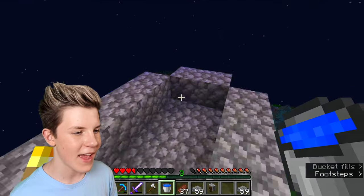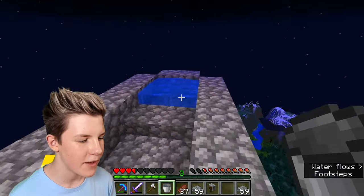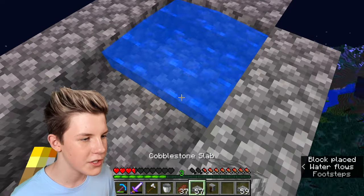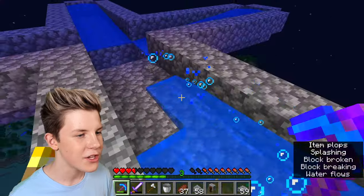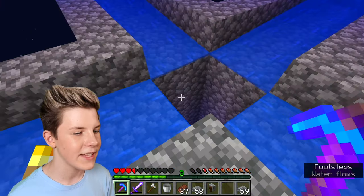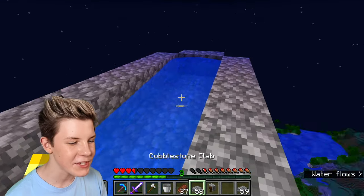Put water at the end of every single one of these areas, and once you've got water flowing into the middle of every single one, kill those two water parts and mine all of these blocks. Now you should have a water stream where everything leads into the very middle and into this plummeting hole of doom.